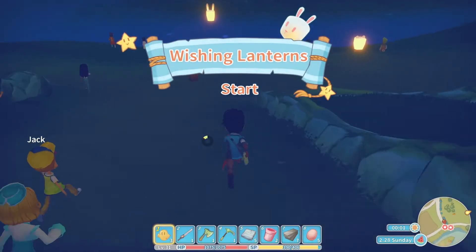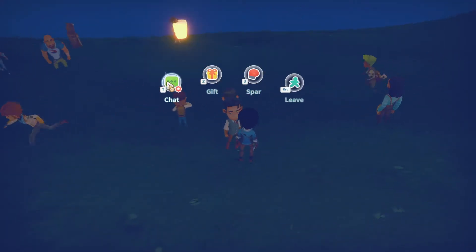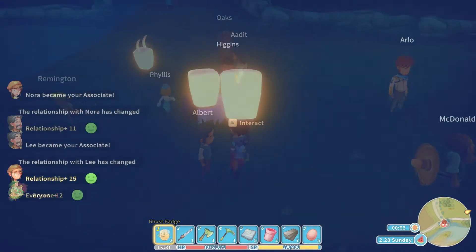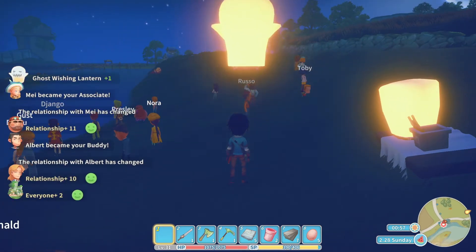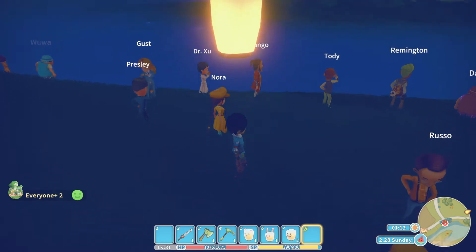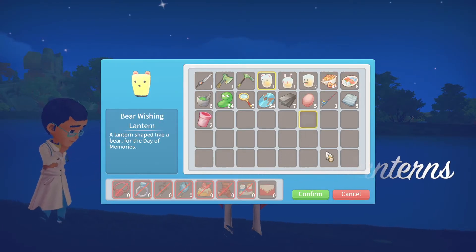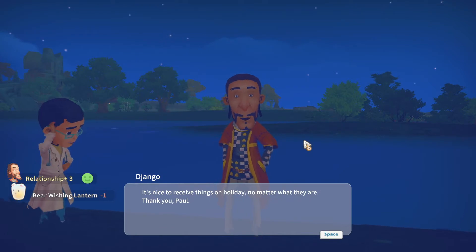After the scavenger hunt, everyone goes to the river to release the lanterns. The lanterns cannot be used as furniture — only the ghosts and other items in the shop can. Collect some free lanterns at the table near the riverside. Don't gift the lanterns to anyone; just release them so you gain 2 relationship points with everyone all at once. This caps at 10 points. Gifting will only get points for that one specific person.